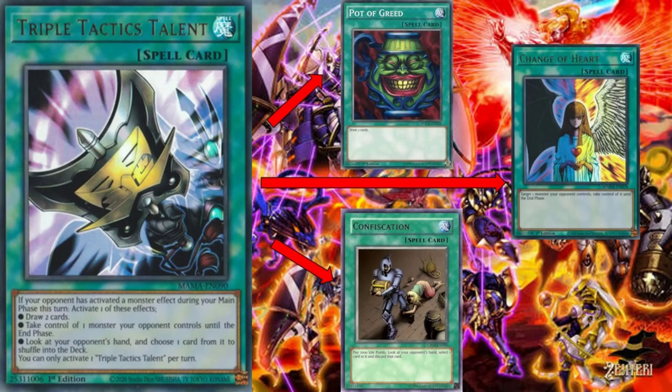Let's talk about our first card: Triple Tactics Talent. Let's read that effect. If your opponent has activated a monster effect during your main phase this turn, activate one of these effects: one - draw two cards; two - take control of one monster your opponent controls until the end phase; three - look at your opponent's hand and choose one card from it to shuffle into the deck. You can only activate one Triple Tactics Talent per turn.